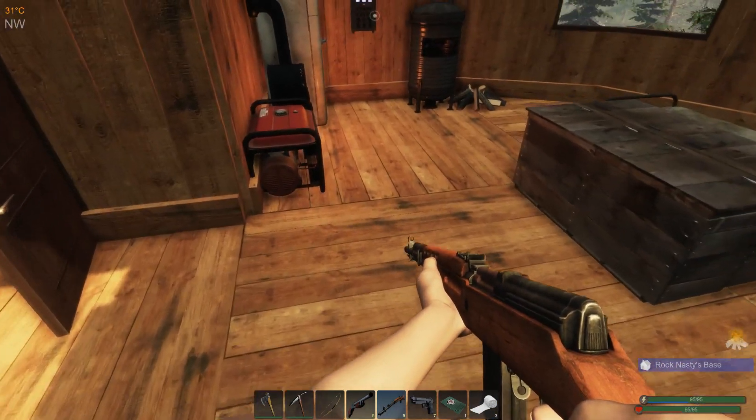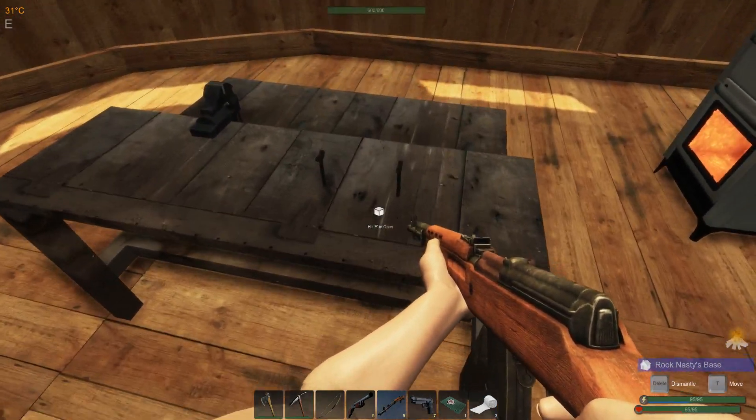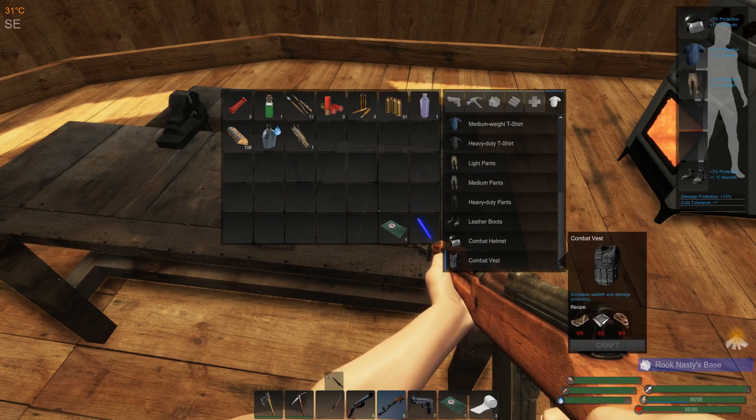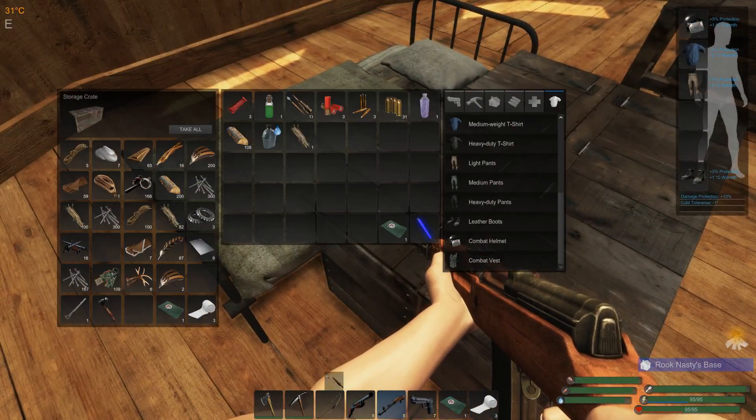This is going to be a while for that to come back for us, which is cool. And if I wanted to do the armors — a combat vest would be great. I need two... five padded cloth, two alloy sheets, three rope. Alloy sheets — I've already used up whatever alloy sheets I had.